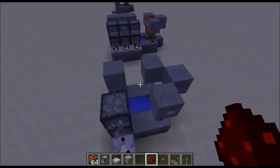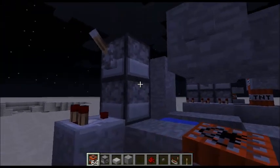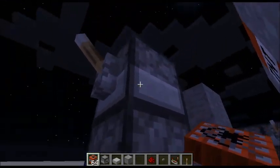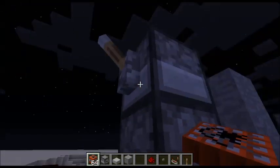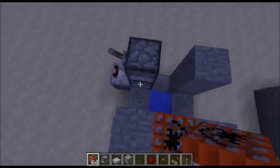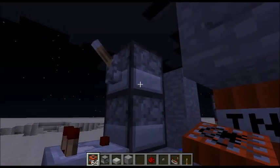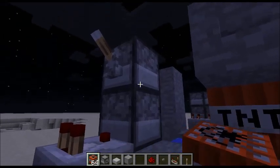This is something I found out about comparators and dispensers in the latest Minecraft snapshot. When the comparator is set up like this and there's power going into the dispensers, they tick at a half second each time, so you get a very rapid-firing dispenser. I think this has already been shown in other videos, but this is the first time I've seen it used in a TNT cannon.